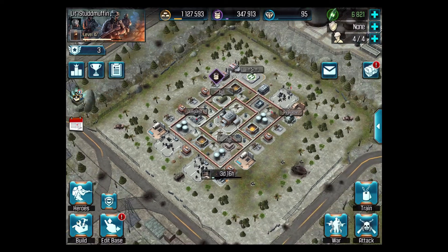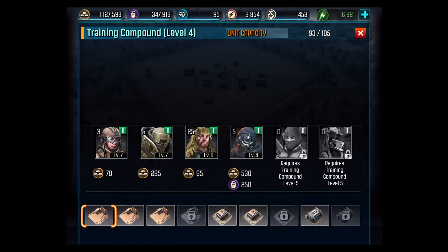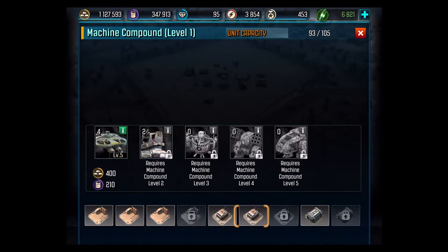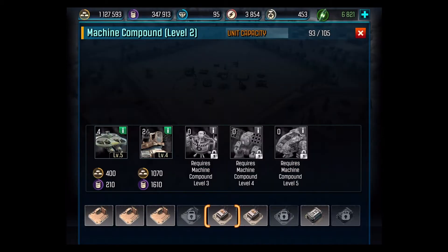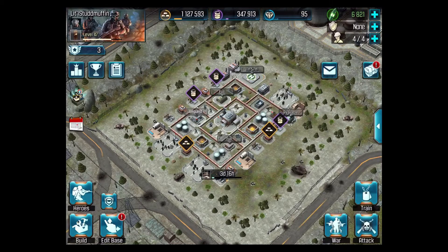But in the meantime, let's train some troops. We're almost done — we got 93 so far at 105 capacity. We need the infantry guy, assault troops. Everybody has a different name for their units. We usually don't use these in the assault, but since we have them already available, we can put them in our hangar and in our bunker.